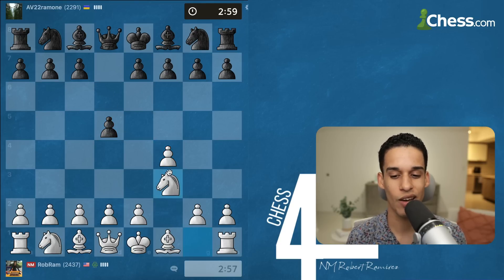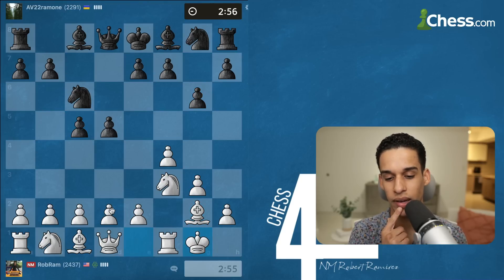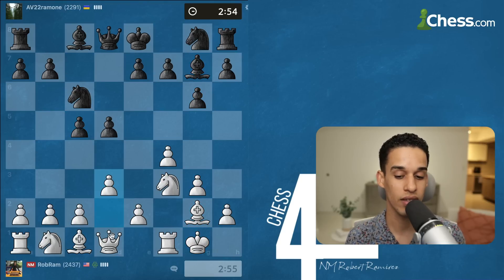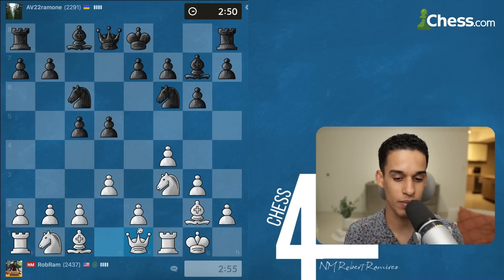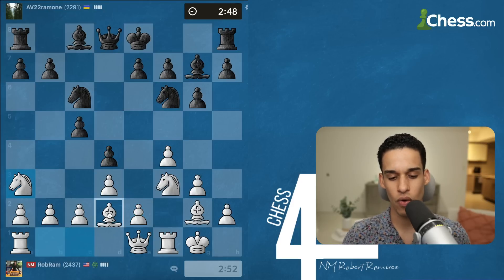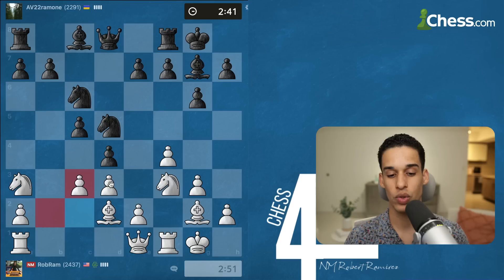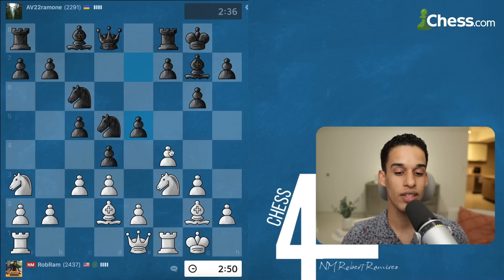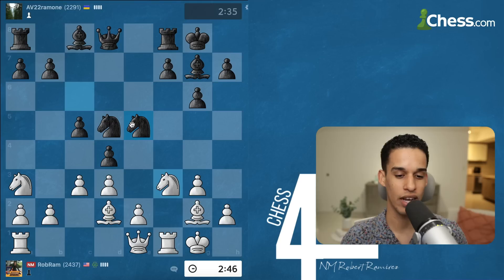Now we're playing the Bird's Opening. Many people don't like it, but the way I'm playing it — with the fianchetto on the kingside — it is almost like the King's Indian Attack or the Réti systems, but I already have my pawn on f4. After d4 this gets a little different from what we typically get, but we're familiar with some patterns — look at that square on c4, my knight wants to go there, just putting pressure. My opponent strikes the center right away.